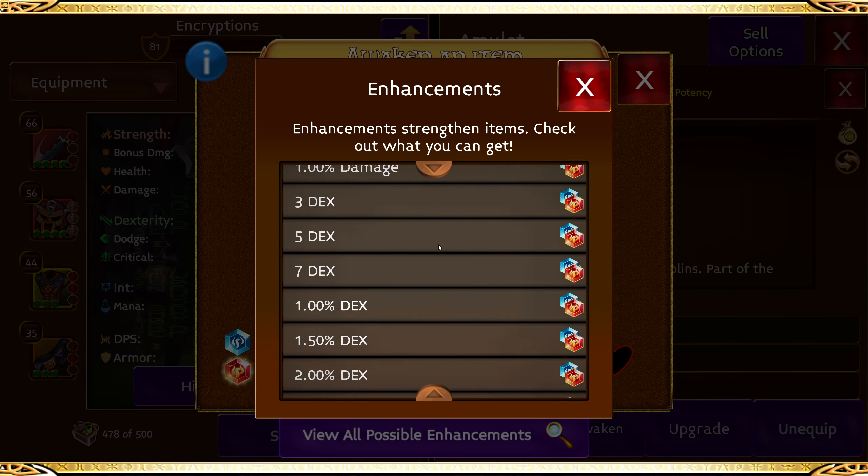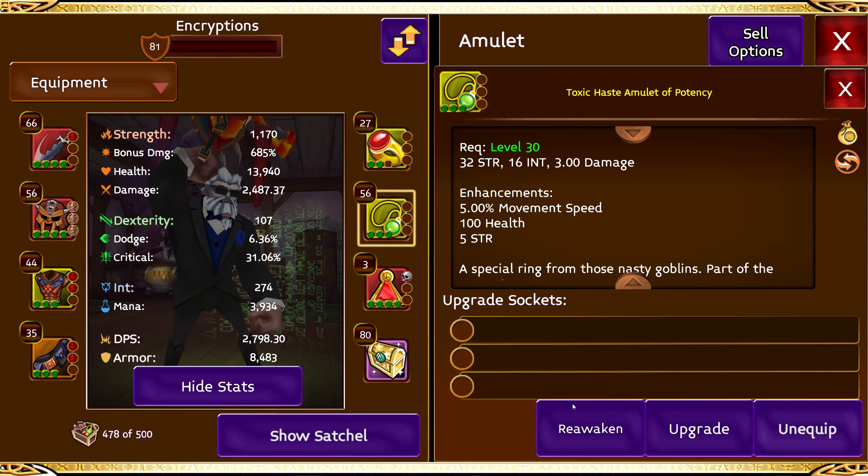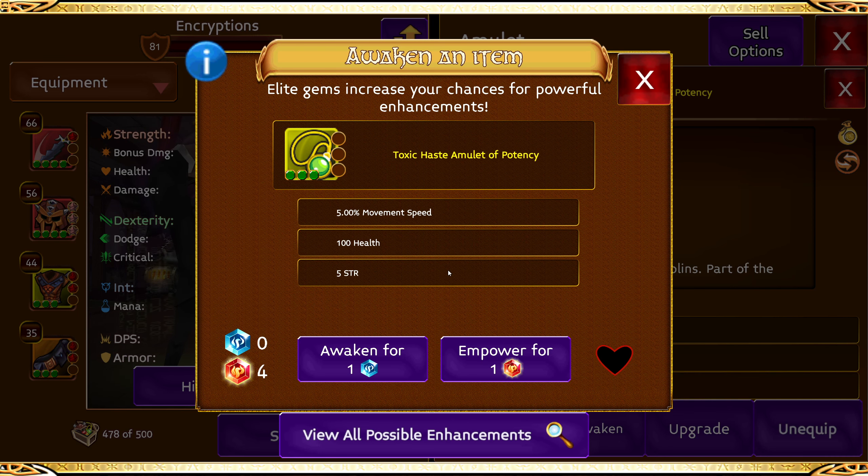But blue gems give the exact same awakes when it's not an awakening event. So my question to you is: would you rather spend four times the price of a blue gem for one red gem just because it's a tiny bit better? Or would you rather take four chances at a blue gem for better stuff? My personal opinion — I'd take four chances, because four chances is better than one.